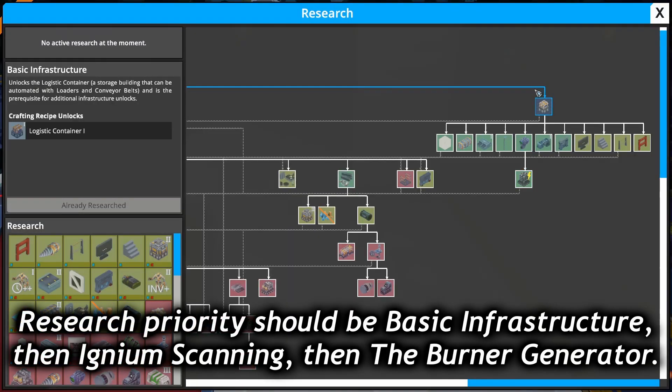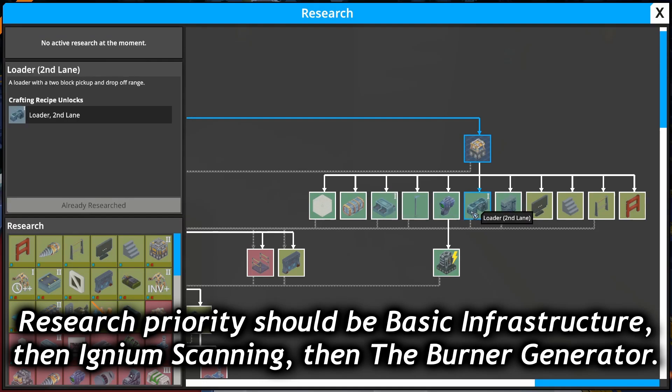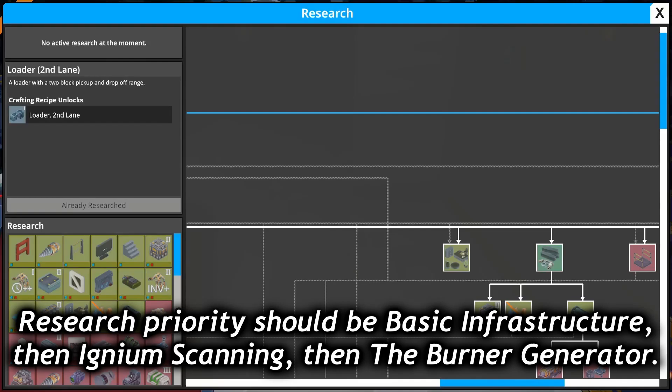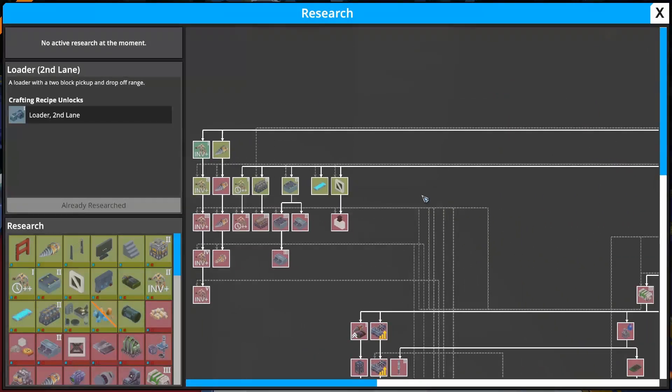When you do start doing research, the tutorial will take you through researching the emergency beacon and the assembler, but at that point you'll have to make a choice between improving your character and improving your factory. The factory improvements are going to give you a lot more bang for your buck at this stage of the game. Start with basic infrastructure, then the ignium scanner, and then the burner generator. This will allow you to automate power production and make the rest of the early game much easier.